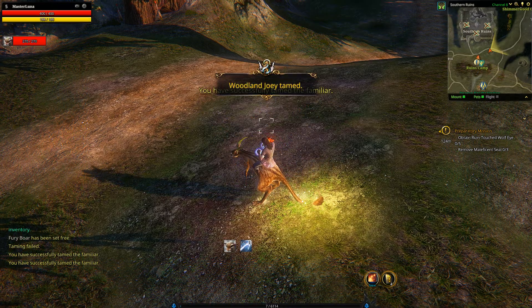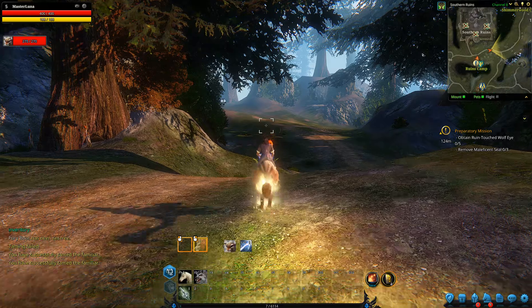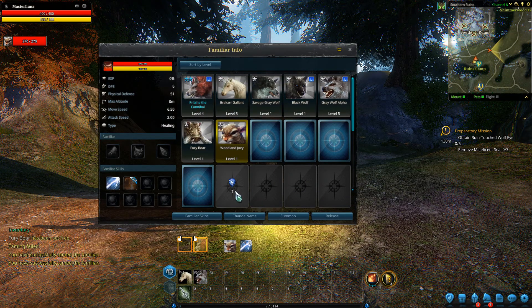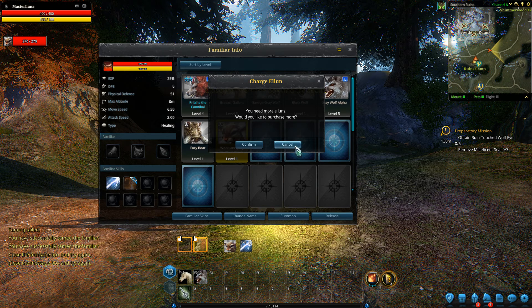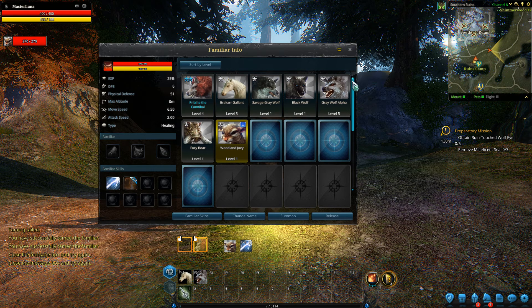I have another one — a Joey. You press Y to bring up your familiars. You can only catch a certain amount of familiars and you would have to buy more slots, though I assume you can play and unlock more. For now you have five, ten, or eleven mounts that you can catch.